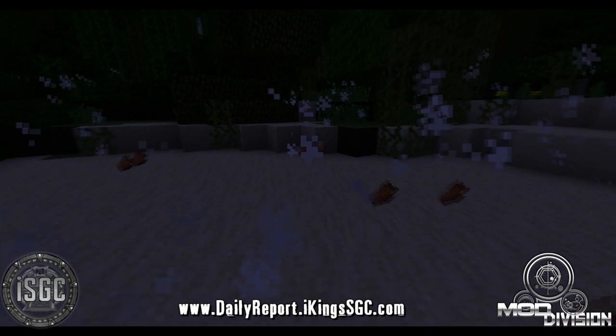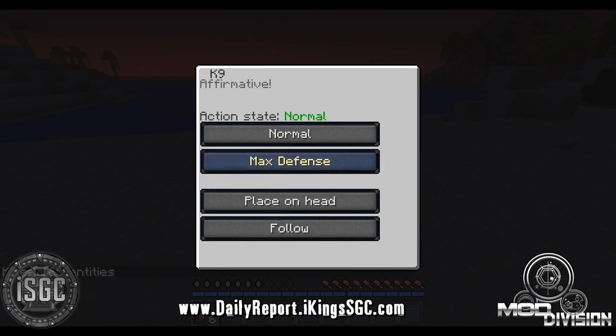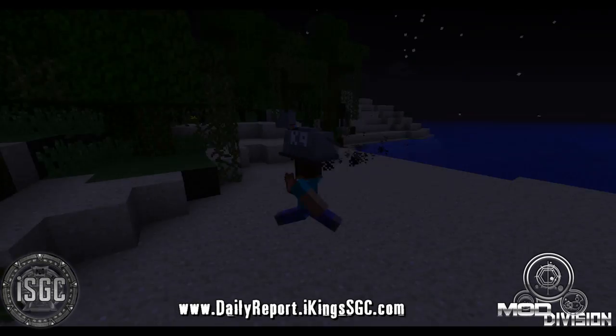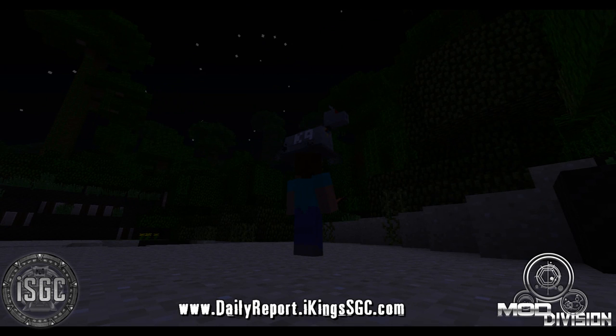Let's end that and spawn a new K9 in a new world. You can switch him from normal to maximum defense mode like that. However, this GUI will be getting a re-imagining so it looks better - I'll be changing the textures, maybe a few other things. But you can also put him on your head. Can you see? On your head.